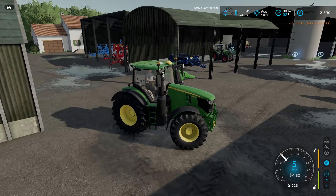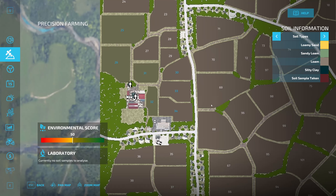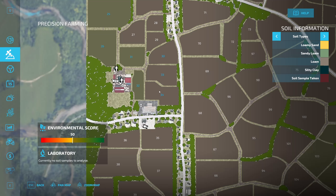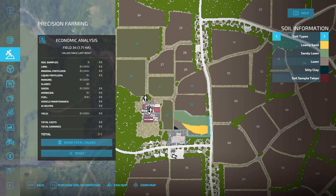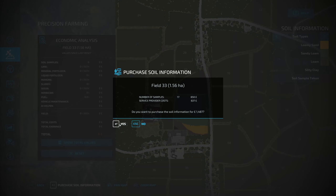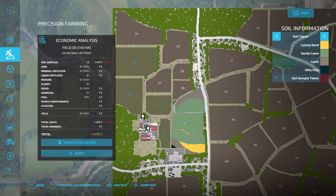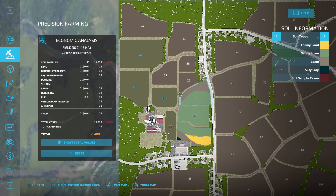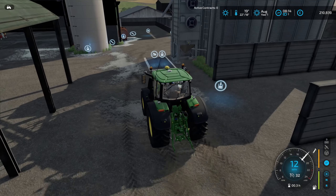So yeah, we'll get these fields harvested. I obviously have precision farming on, so another cost we'll need to do is purchase the soil information for each of these fields. They all look not too bad - build 34 isn't the best, we've got some silty clay in there, but that's fine. We purchased them as well, still got plenty of money left though, which is good.